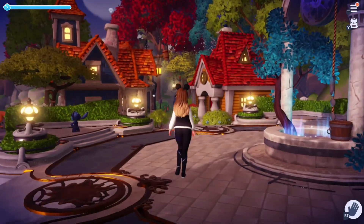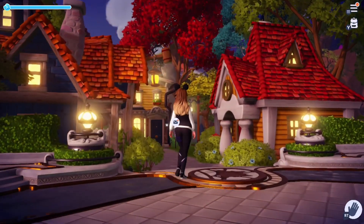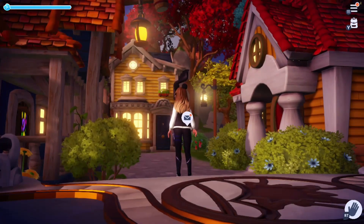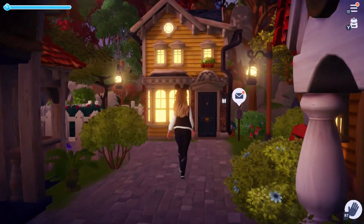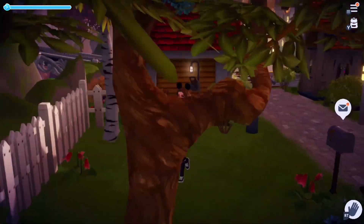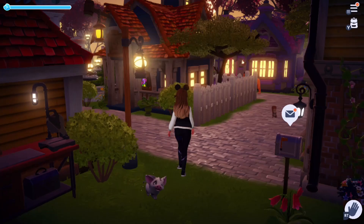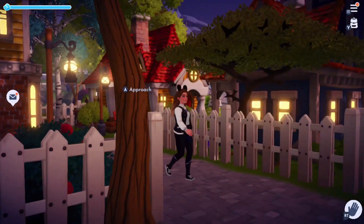Alright, so over here next to my plaza I have a kind of unique setup. I have all these houses smooshed together for a more cozy town feel. I have Mickey and Goofy and my house straight ahead, and then I have my little workbench area. I just love having this cozy town feel — I think it's so cute. I haven't really seen anyone else do this but I love this setup.